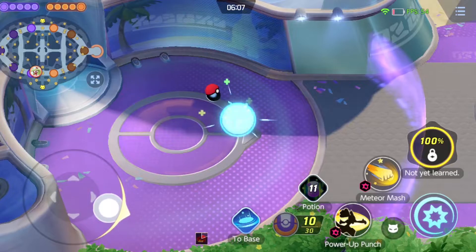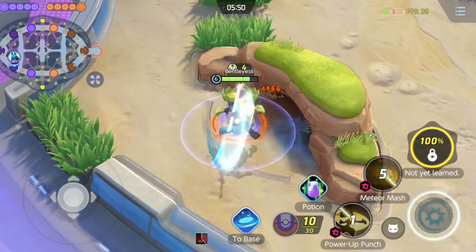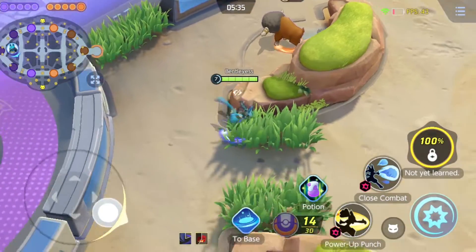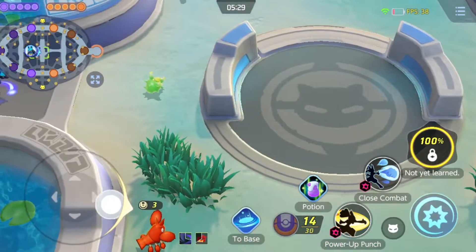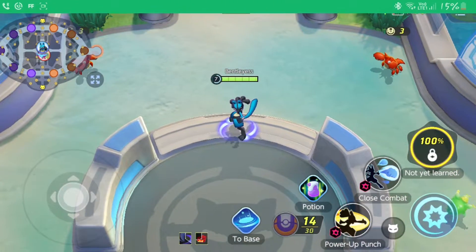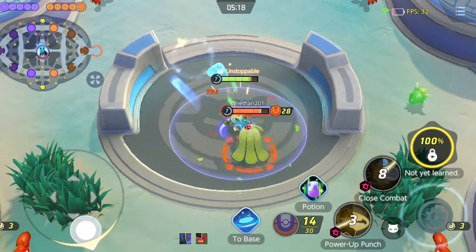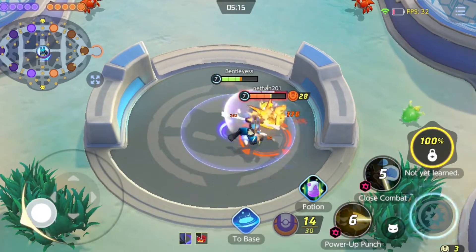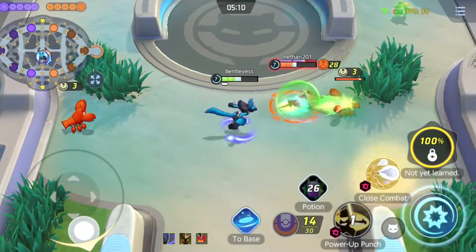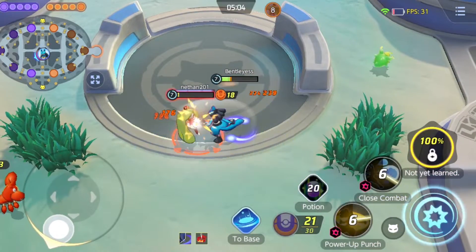Lucario's new move at level seven is great — it's Close Combat, my second good move. If you're wondering why I chose Close Combat — it is the meta right now with the new update. If you didn't know that and you think Power-Up Punch and Close Combat are both equal, well look — he's destroying me with Close Combat here!